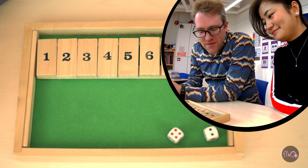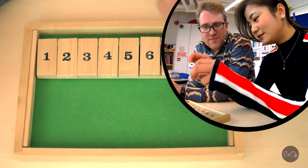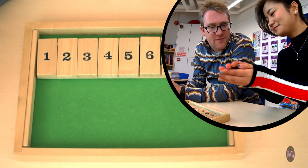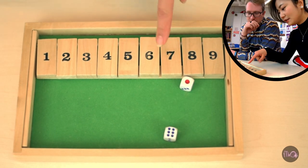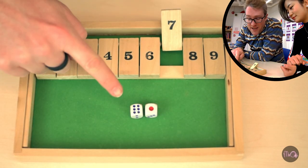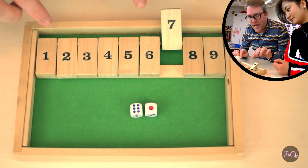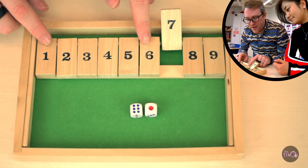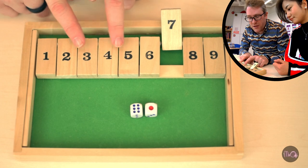I'll show you a real game now which I played at school with Miss Jung. Miss Jung, would you like to go first? Yes. Miss Jung got seven and turned over the number seven — that's fine. She could also turn over any two numbers that make seven: one and six, two and five, or three and four. These pairs all add up to seven.